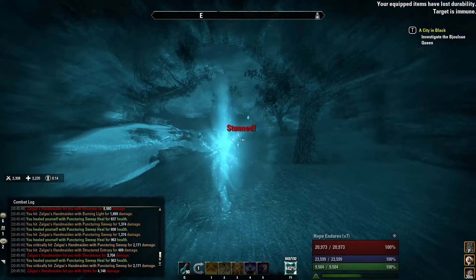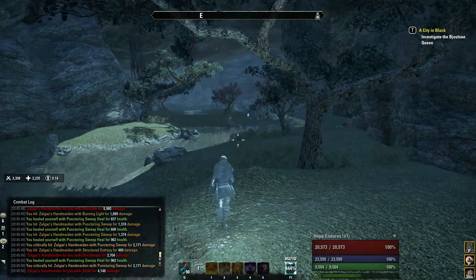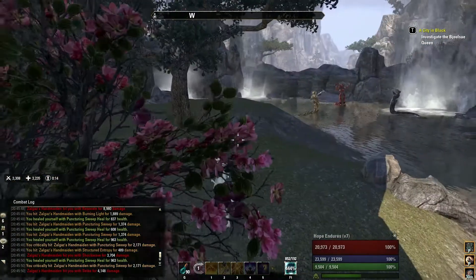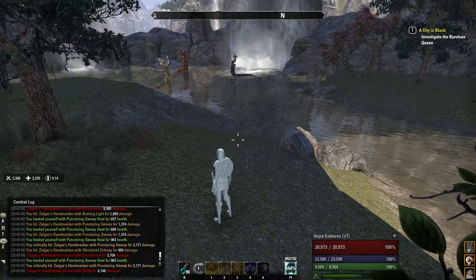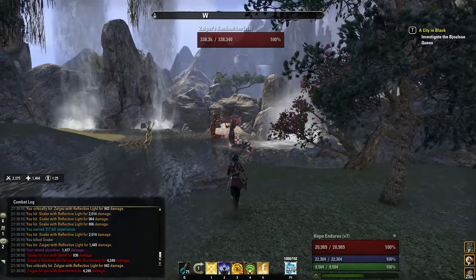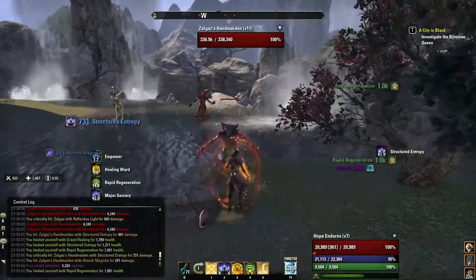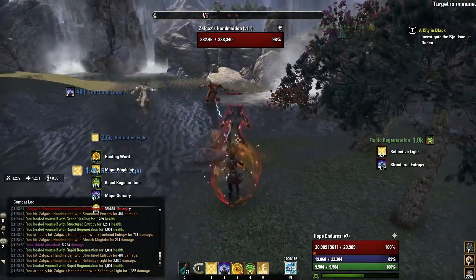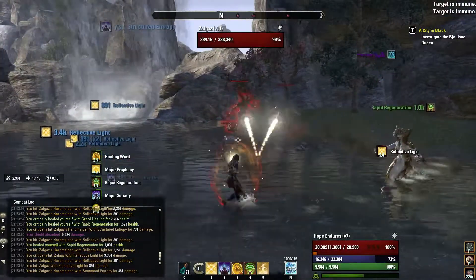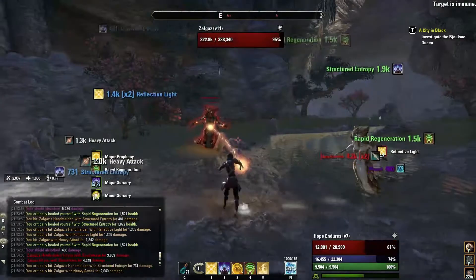I'm going to save you from the gory details, but that happened several dozen more times. I'd go in, get killed, and come back, start over again. I wound up swapping to a completely different tact for the fight. Basically, rather than trying to melee, I realized I had to stay at range and kite them. It's the only way to reduce the damage to the point where it was survivable — at least the only way I could manage.